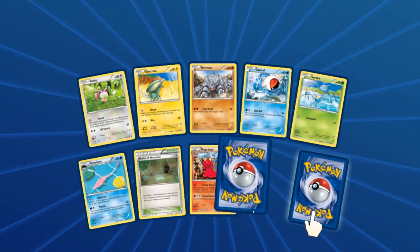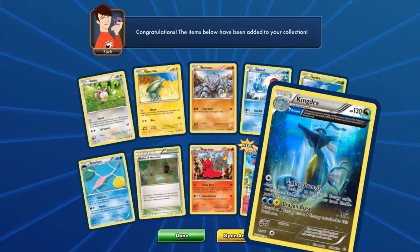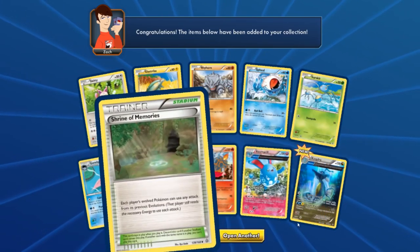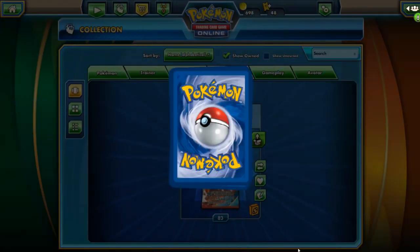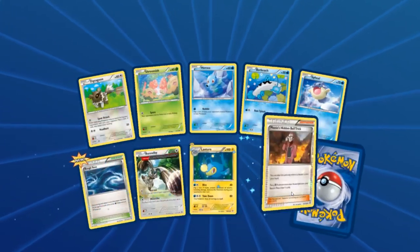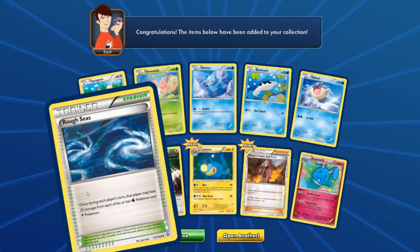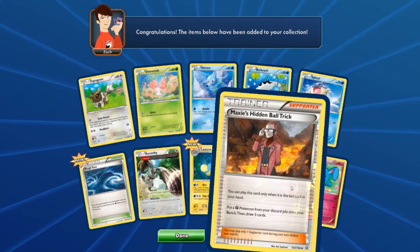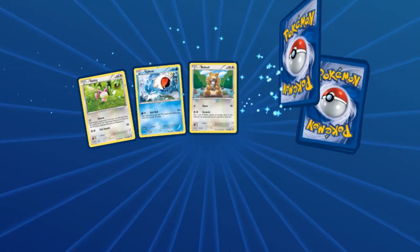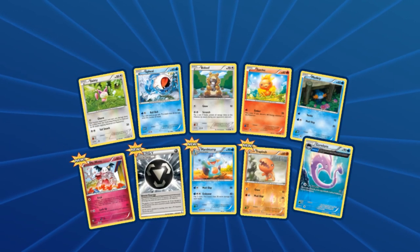A half-full-art right there, and a full art Chandelure EX — very nice! And the Garbodor too, 80 HP. We got two full art Primal Kyogre EXes now, pretty happy about that. Got the Rough Seas — a good card. Maxie's Hidden Ball Trick and Bundle B as well. Closing in on 20 packs.